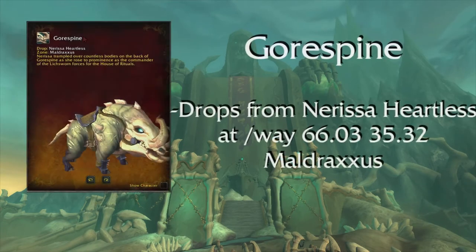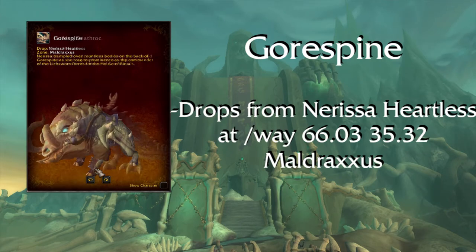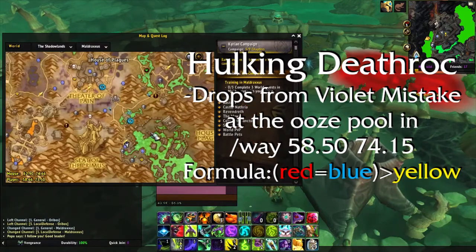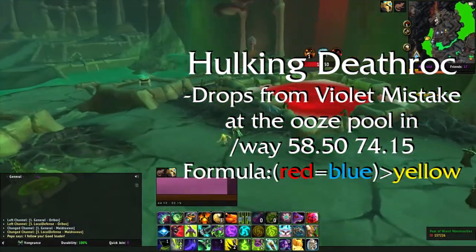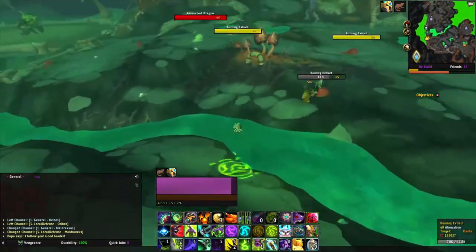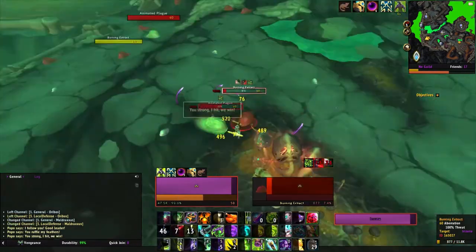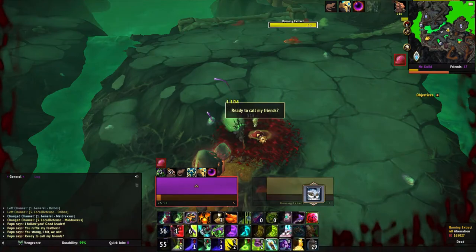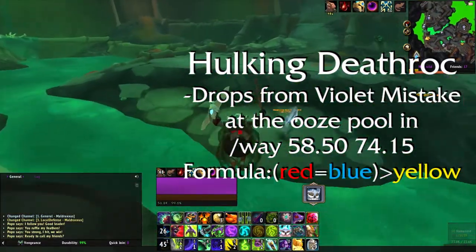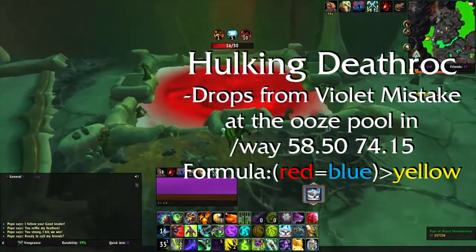Gore Spine simply drops from Nerissa the Heartless at these coordinates. Slime Covered Reins of the Hulking Death Rock — this mount drops from the Violent Mistake. The rare itself is one of 7 creations you can make at a little toxic pool in Maldraxxus at these coordinates. There are 3 different types of ooze you can find south of the pool: Viscous Ooze from the red mobs, Mesaipul Ooze from the yellow mobs, and Mephitic Goo from the blue mobs. To make this specific rare, you will need the same amount of red and blue ooze but more red and blue than yellow — so 11 red, 11 blue, and 8 yellow should be fine.